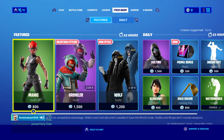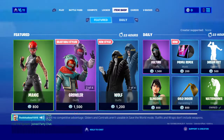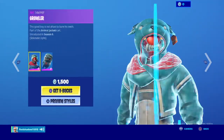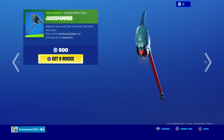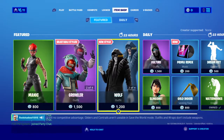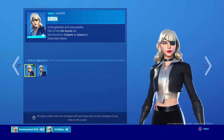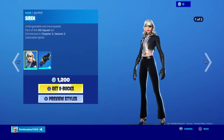Hey guys, welcome back to my item shop review. First off we got Maniac — don't care for it. Growler — don't care for it, second style is better. Then we got Flapjackie, and we got Jack Spammer — hate spammers, so I hate that. Then we got Poopy Parasol — don't care. Next up we got Siren — don't really care for the skin, both styles, and the backbling still.